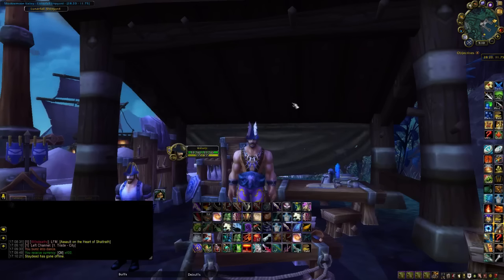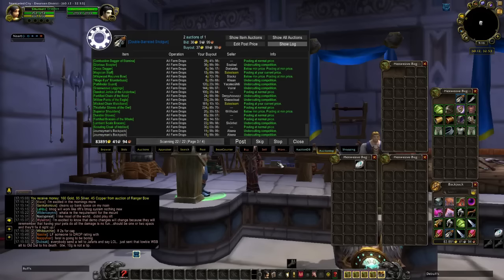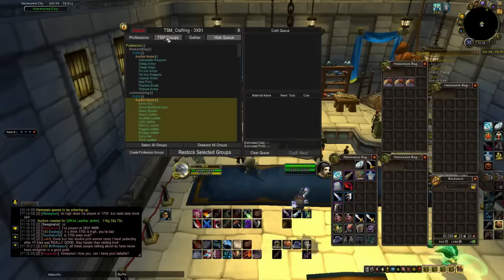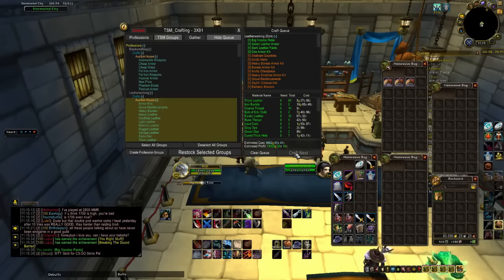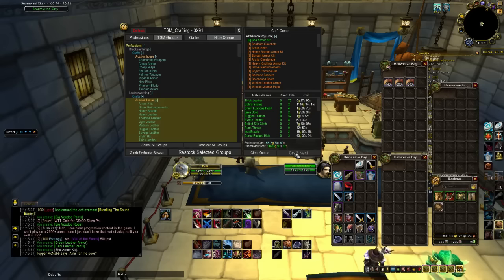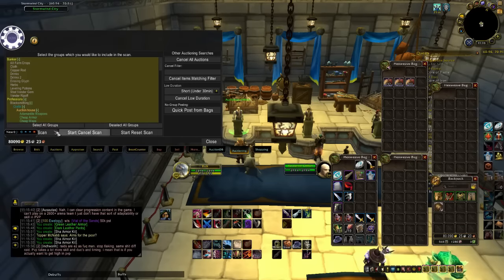Next up is Trade Skill Master — whether it's version two or three, I have three in beta. It will make you thousands of gold per day and makes it simple to post auctions. It takes a little bit of time to set up, but it's well worth it. When you set it up for your professions, you can craft thousands of gold worth of goods, throw them on the auction house, and become rich. There's stuff that sells that you wouldn't even think of — like armor kits, which are really handy for enchanting BOA gear and sell for a pretty good profit.